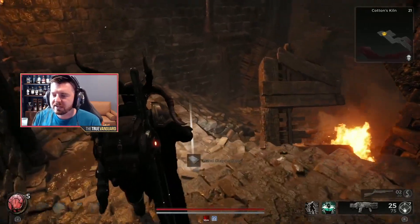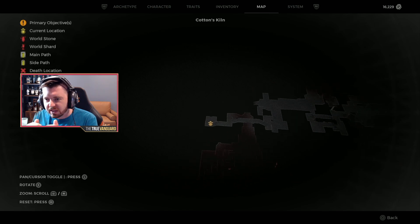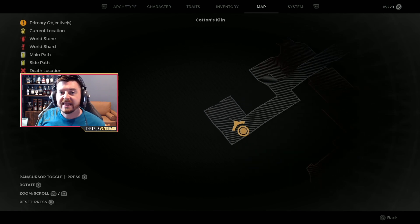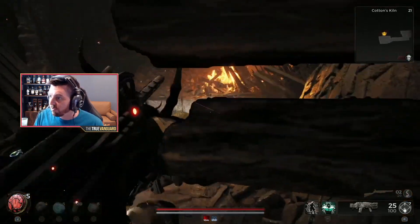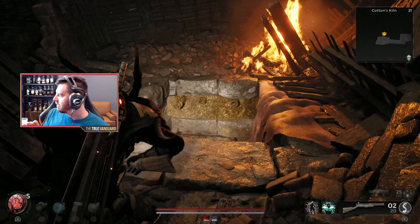Now you're going to make your way through Cotton's Kiln and stick to the outskirts. What you're really looking for — let me show you on the map — is a broken line. You see how the outskirts of the map have a solid line, and right here there's a little break in the wall on the mini map? That is a universal sign in this game that there is something there not yet revealed. There are also a couple of other side objectives that can spawn in both Cotton's Kiln and the Butcher's Quarter that are not the one we're looking for.